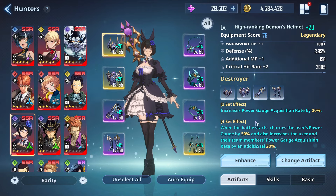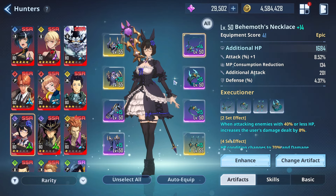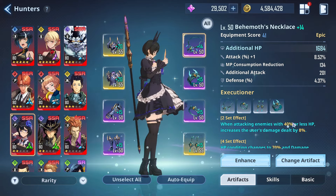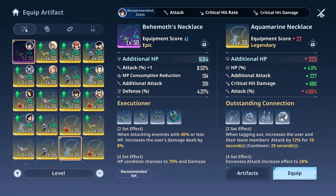In terms of the accessory set, you can get the Executioner set going on for the DPS side of her. When her little minions come about and get that buff going and start scaling off her crit side of things, it's going to make a lot of difference. If you really want to cater more to the support side of things, you can apply the Outstanding Connection accessory set instead — full offensive stats is what you're kind of looking for. So you've got a choice of going with the Executioner set to pile on more damage, or the Outstanding Connection set if you really want to focus on supporting your main DPS characters.